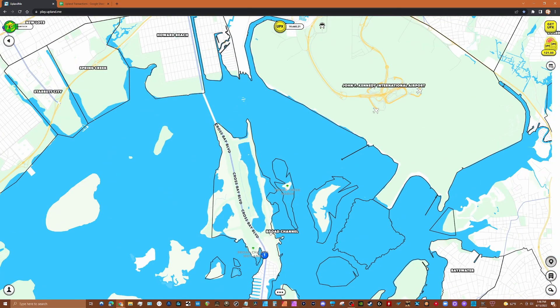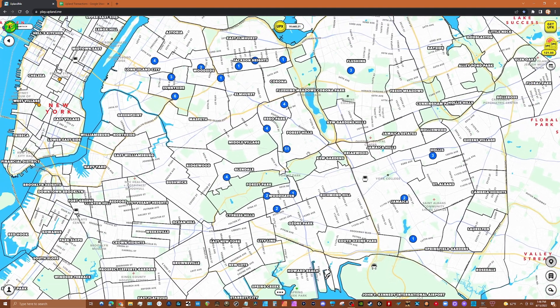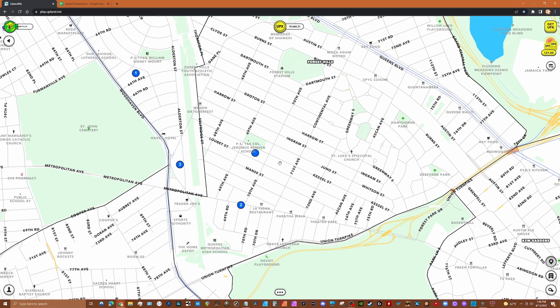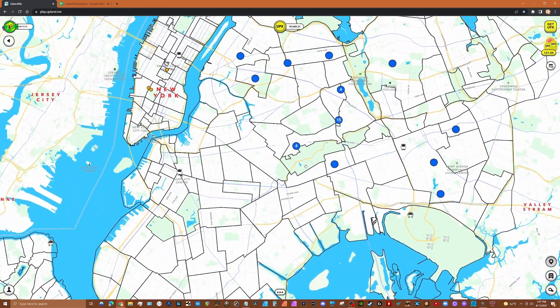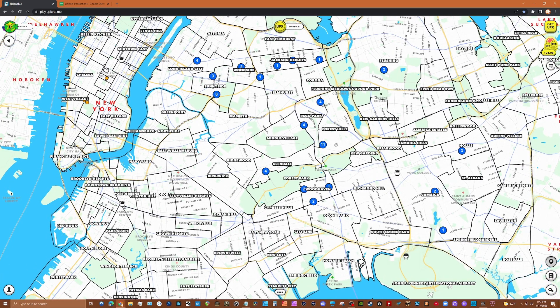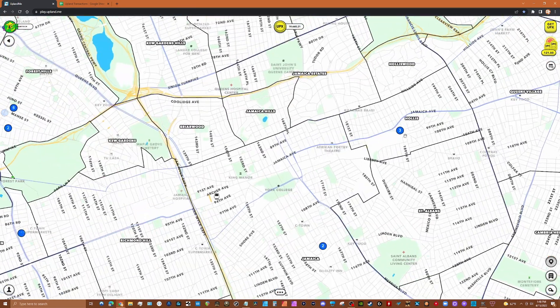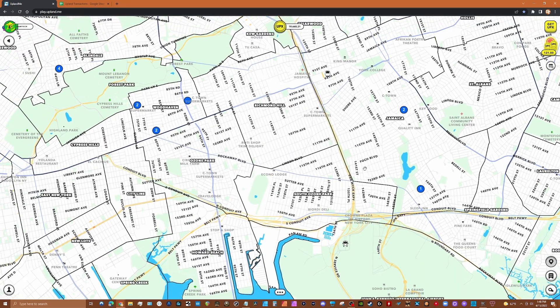After Broad Channel was sold out I headed back up north to Forest Hills and minted about eight properties there — I think that's going to be another collection. I basically hopped around and tried to get at least four in each of the areas I wanted. I was spending epics after epics after epics and had to throw in another $150 cash. I got a little carried away — I bought three in Hollis, run DMC's from Hollis — figured Hollis might be a collection.